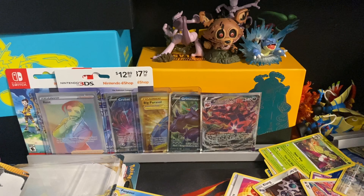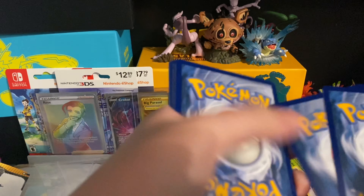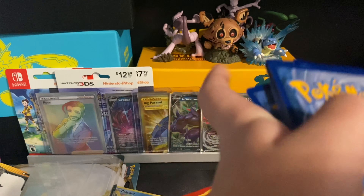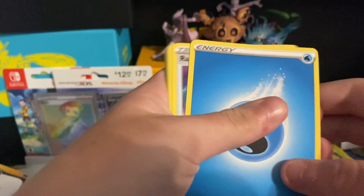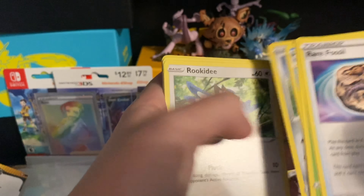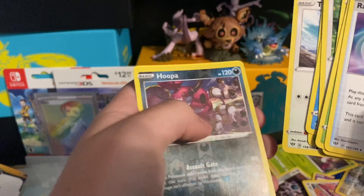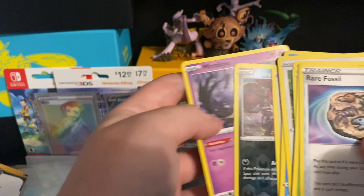Second to last pack will be another Eternatus. Code card to the side. Water type energy, Rare Fossil, Simisash, Simipour, Aaron, Rookidee, Wishiwashi, Pansage, Tauros, reverse holo of Hoopa, and the final card will be a Mimikyu.